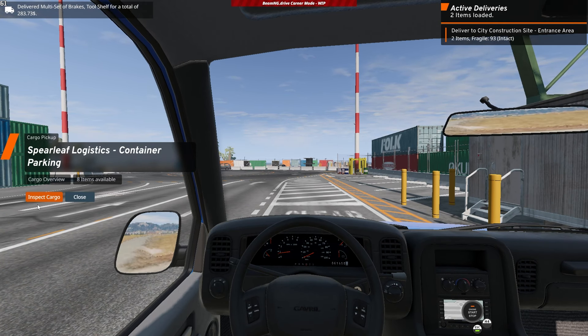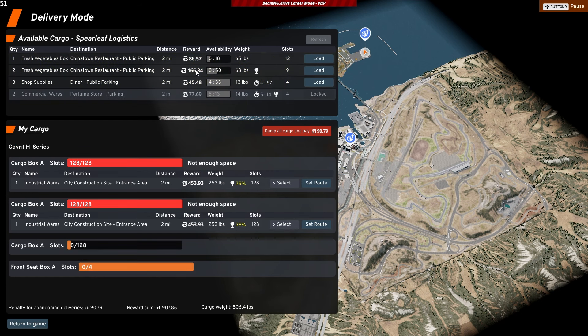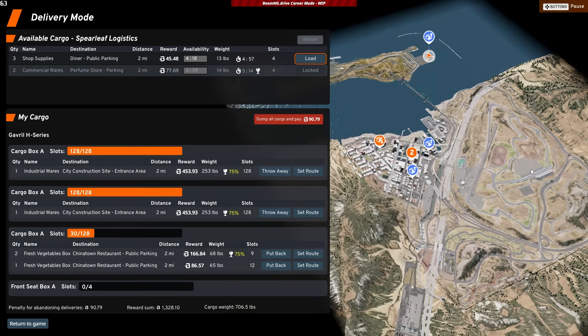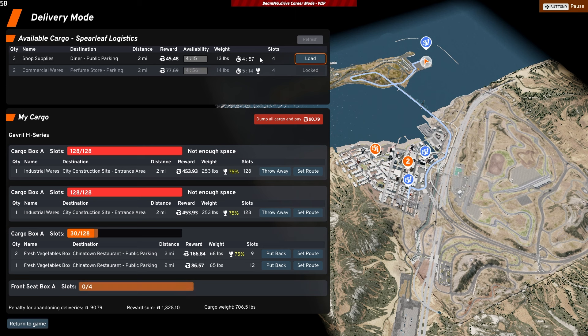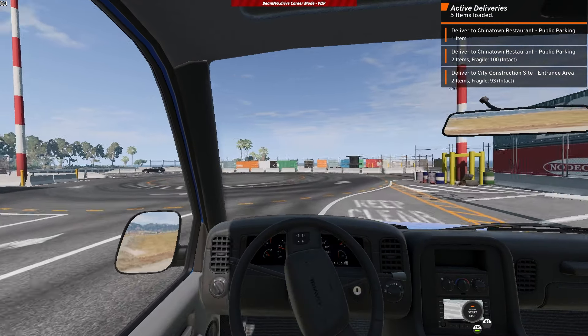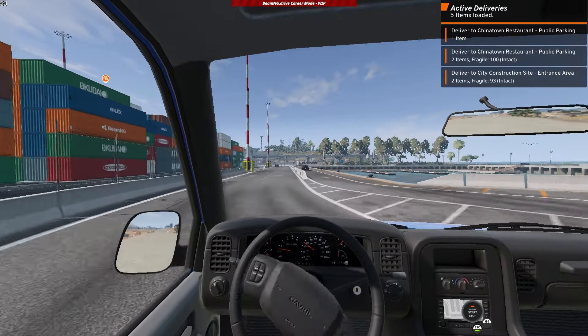This is the city construction site entrance — that's where I'm going next. There's a $166 delivery — not too bad. Restaurant parking, fresh veggie box — better than nothing. The diner is offering $45 — I don't think that's worth it, let's just move on. Let's go to the construction site first and then check out the steel factory.